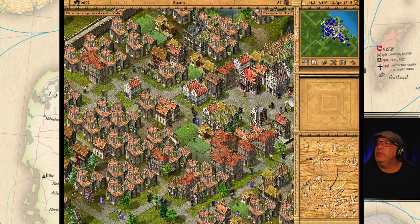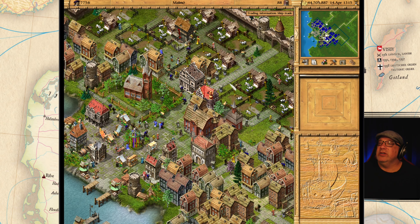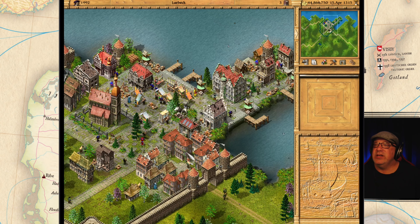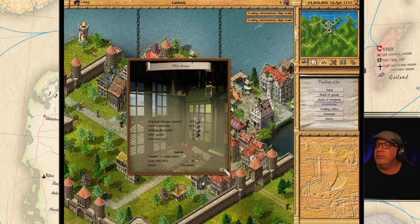Thefts are happening. Let's take a look at the thefts because there have been a lot happening lately. Theft here, theft at Malmo, theft at Riga, theft at Malmo. Let's start putting in some guards everywhere. We are really starting to feel the pinch here. We have problems here as well. Let's bring in some guards. I did expand all of the warehouses in the last episode and it looks like the thieves have taken advantage of this. I know people have been telling me to do this in the comments for a few episodes now - I apologize. I didn't think I needed guards, but now it's becoming a very large problem.